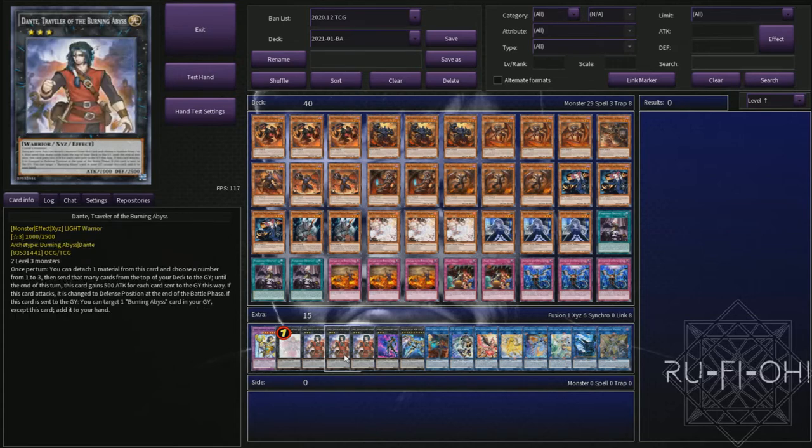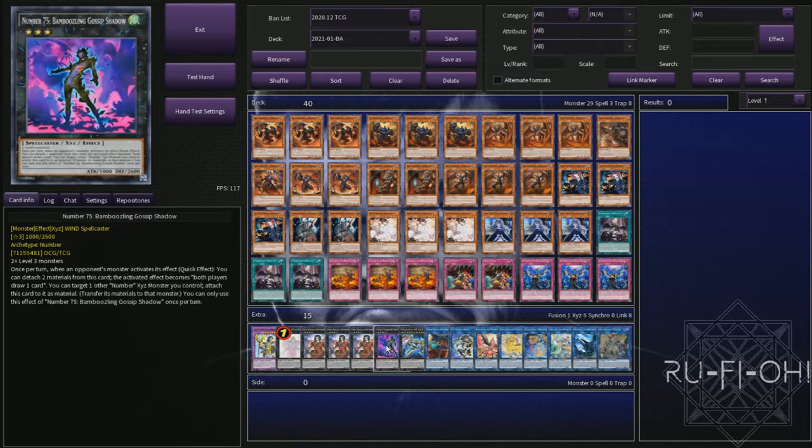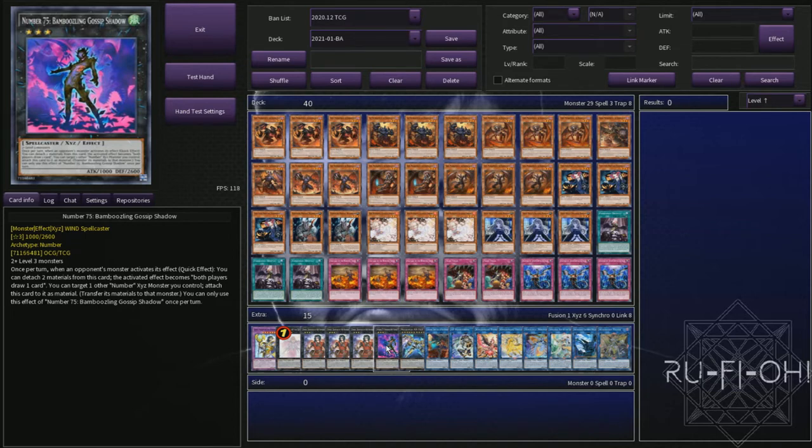We then have triple copies of Dante — you could run this down at two if you wanted to create some space in the extra deck, but being pure BA it feels really cool to max out on these. We've got Gossip Shadow in here, which was a bit of a flex spot — I felt it's a really cool addition, especially for the fact that it can be paired with Zeus to get him a whole bunch of extra materials. He's also really easy to make given that the deck is like 99% level 3s. And as recently alluded to, we have Zeus — an incredibly strong card. If you don't have access to this there are a lot of other utility options to look at, but if you can put this in, absolutely do so.